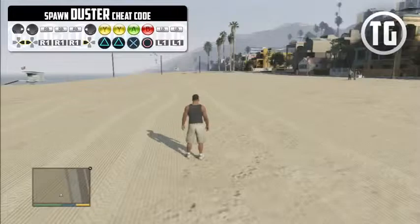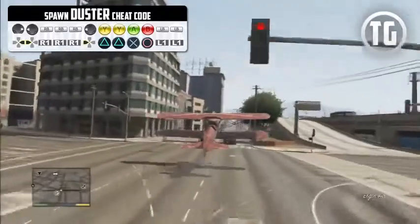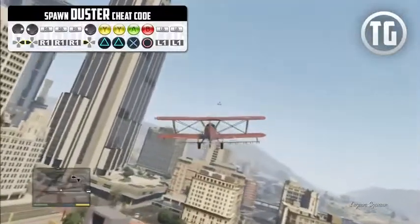The Duster — I'm not sure why anybody would want to spawn this. It's my most hated flying vehicle. It takes so long to get off the ground, doesn't reach very high top speeds, and it's just an overall clunker to drive. If you spawn this, good luck.